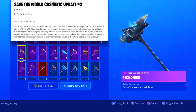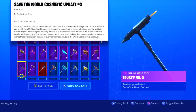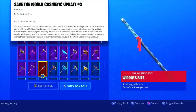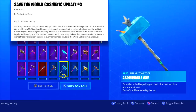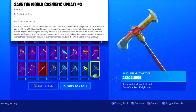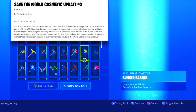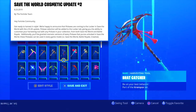Fortnite Save the World pickaxes and Battle Royale pickaxes are essentially going to be the same thing. You'll be able to use your Battle Royale pickaxes, styles, and upgrades in Save the World, and if you want to access one of your seven tier-based pickaxes from Save the World while playing Battle Royale, you'll be able to do that too. Pickaxes earned or bought in either mode — item shop, challenge sets, or free gifts — will be accessible in both modes.